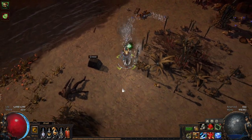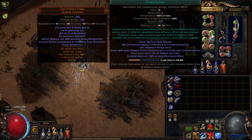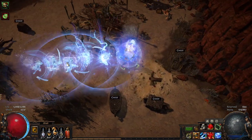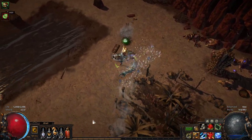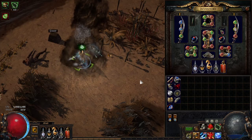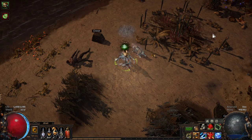I also played an Ignite build with Charged Dash and it was the most fun thing ever — basically screen-wide clear with 25 radius plus 20 radius from Ignite prolif, running through mobs cutting through them like butter. But the problem is Charged Dash's damage mechanics flat out don't work with ailments at all. I did one-fourth of the damage I was expecting because the stacking bonus from attacking while channeling doesn't work with ailments. So don't build ailments with Charged Dash. It's been bugged like that since at least Incursion League, so they probably won't fix it.